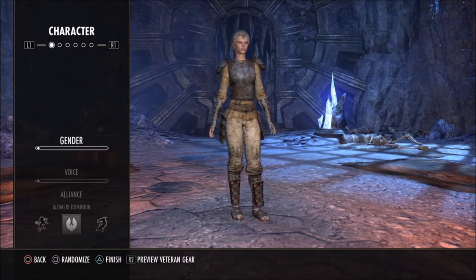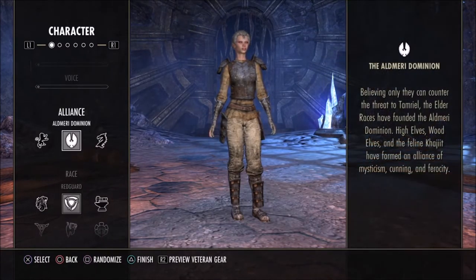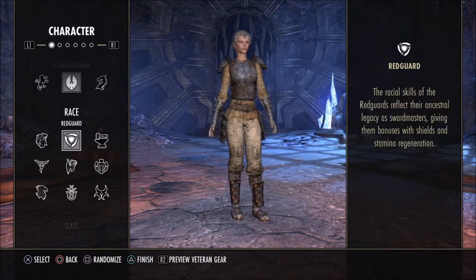The very first thing you'll come across is character creation. On the alliance piece, selecting an alliance — the only major deciding factor is PvP. All three alliances are fighting each other in a battle royale as far as PvP goes, so if you have friends you want to PvP with, make sure you're on the same alliance. Outside of that, different alliances can group together to run dungeons.